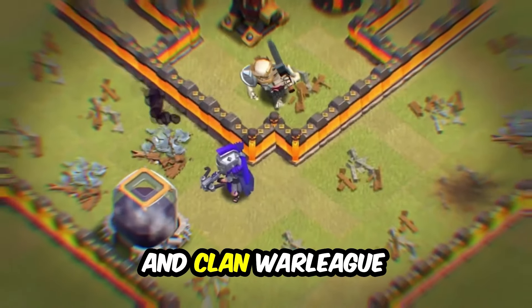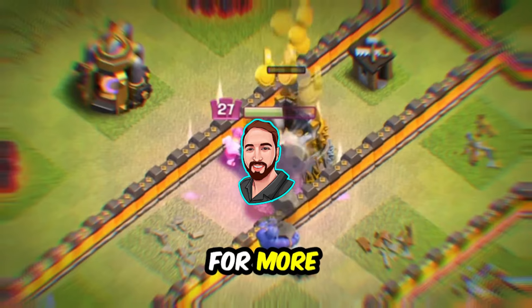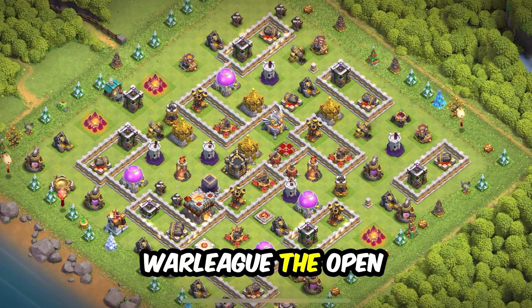The best top 20 Town Hall 11 bases with copy links in Clash of Clans — Town Hall 11 war, farming, trophy pushing, and clan war league base links. Subscribe to Kags Gaming for more.